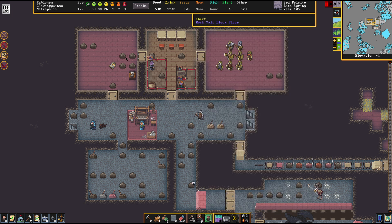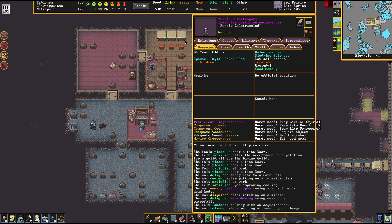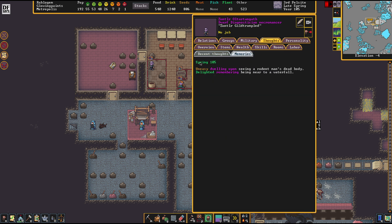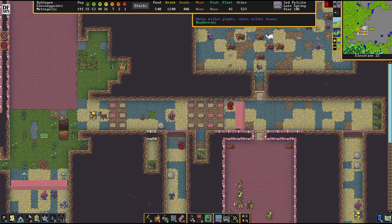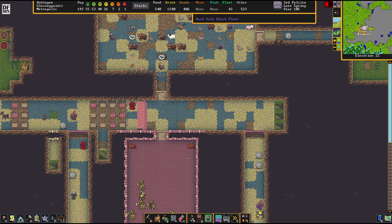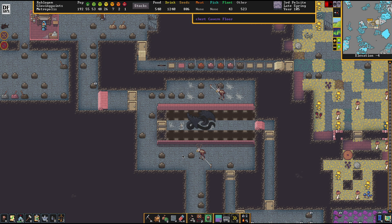Necromancer number two has now found company with necromancer number one. Brilliant. The only thing I really want to check out is that this guy really came from the last migrant wave. Because if not, I would have needed to ask myself where did he learn the necromancy from. If some of your people suddenly turn into necromancers and you don't know why, be wary. That's something you should really take care of.